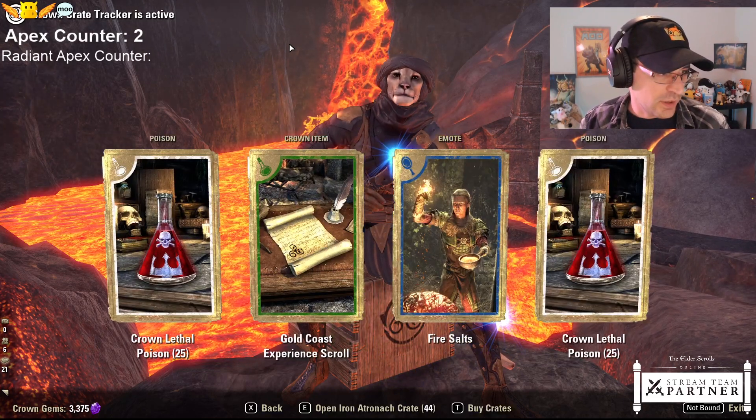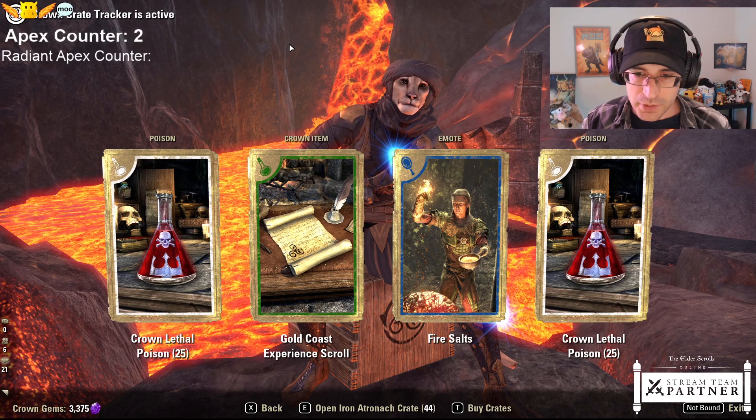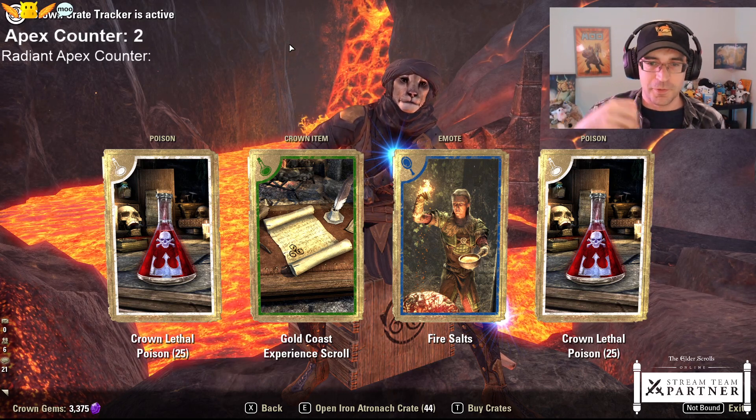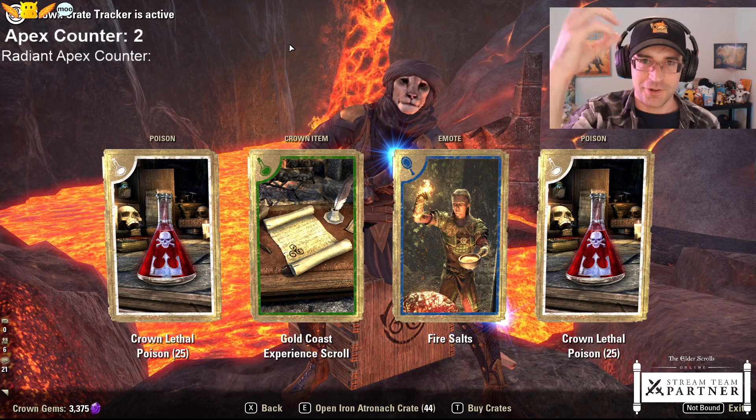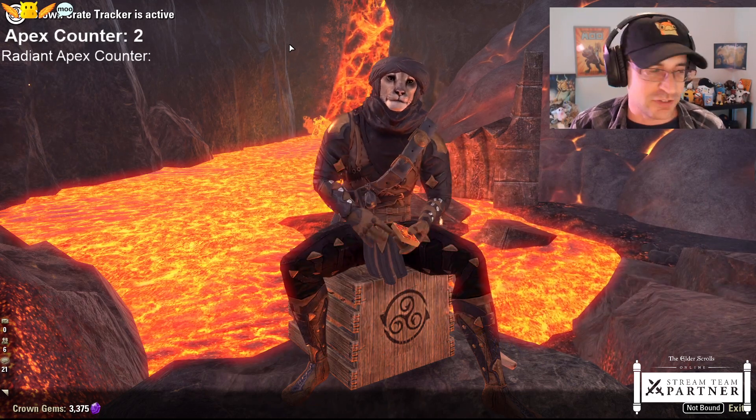Everybody says that the skin actually hides their vampirism paleness. Fire salts - it's a little bit different. If you remember the salty emote, it's like that but with fire, so it's a little spicier. RPers are very happy with being able to cover up the vampirism with the skin.